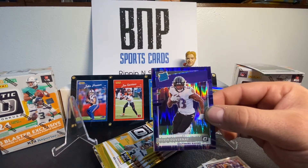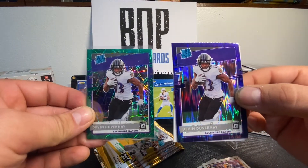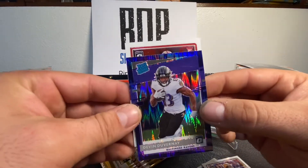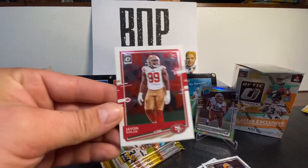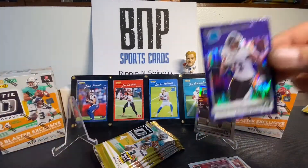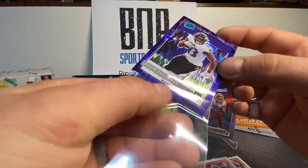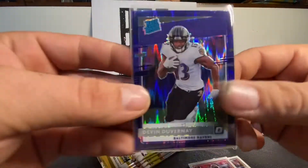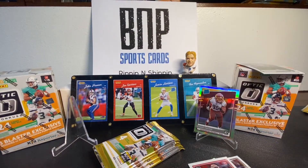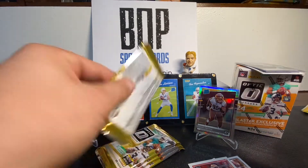Maybe he'll do something, you know — I got the rainbow going on, boom. Little rainbow. It is what it is. Followed by Javon Kinlaw — my little brother will like that one. I'm gonna set him aside and sleeve him later. The Devon Duvernay on the purple looks good. We're kind of in speed mode here — let's move on to the next pack.